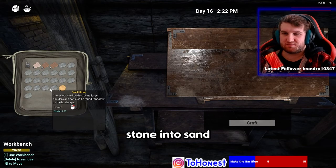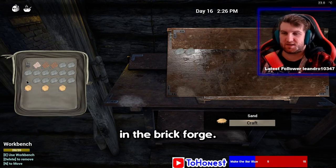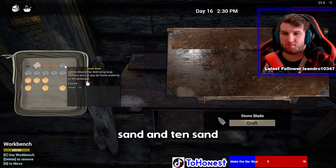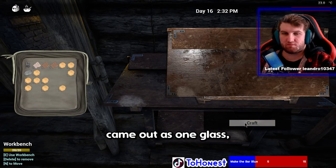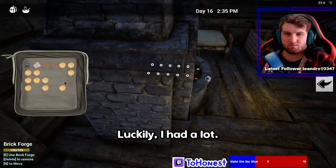I turned all my stone into sand so I could then turn it into glass in the brick forge. I needed 28 glass — 1 rock was 10 sand, and 10 sand came out as 1 glass, so I needed a lot of rocks. Luckily I had a lot.